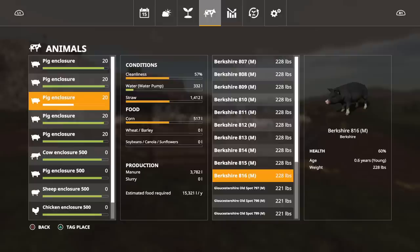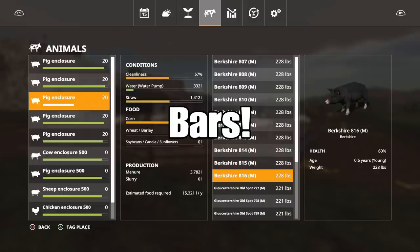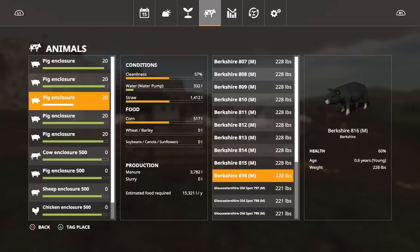The ones that had straw but only corn are still only at 60 health - they haven't got any higher. They are way below - they're going to take another month at least to get up to the 280 pound mark. Having their health low and not feeding them proper or enough types of feed means they'll take much longer to reach the finish point. Something to bear in mind: if you think you'll get away with only feeding them one thing, you can, but it's going to take a lot longer to get where you need to be.